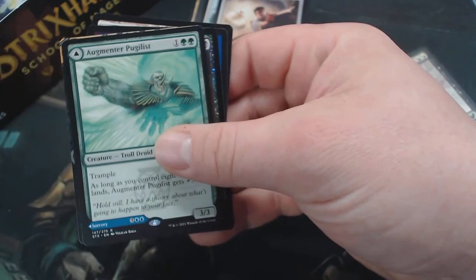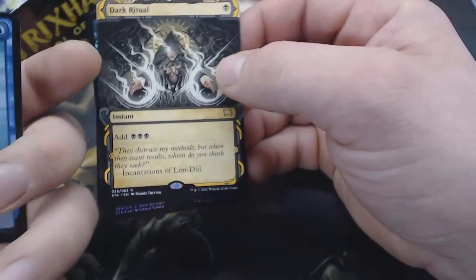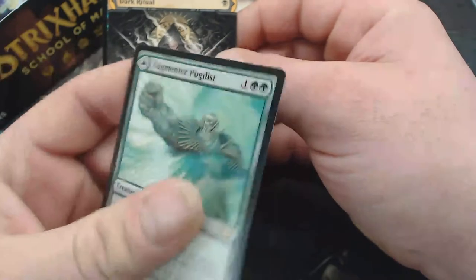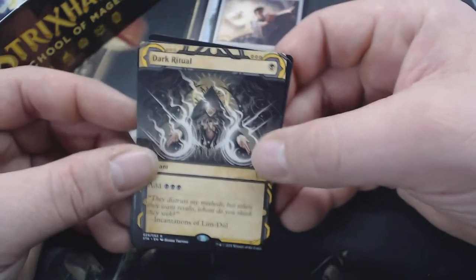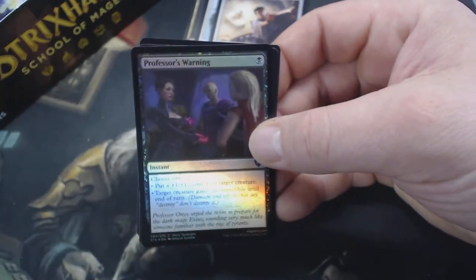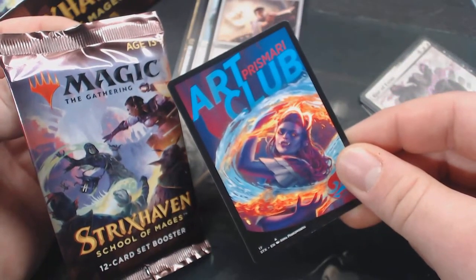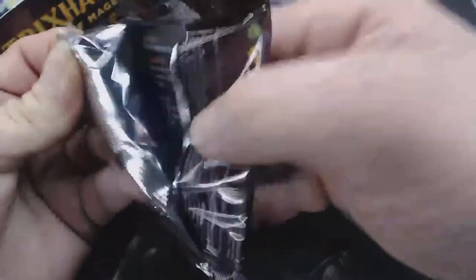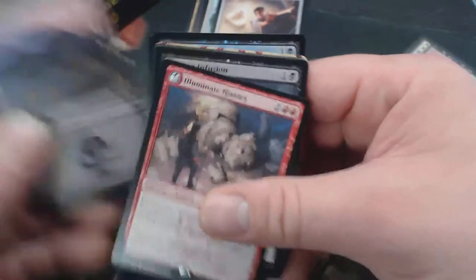That's nice. Then we have another Rare — the Augmentor, Purely List, and Echoing Equation is the other side of it. Dark Ritual — boy, that's pretty. Professor's Warning. I love how some of these art cards are advertising the different colleges — that's kind of neat. Pretty art card. Land, another Rare Lesson: Illuminate History.